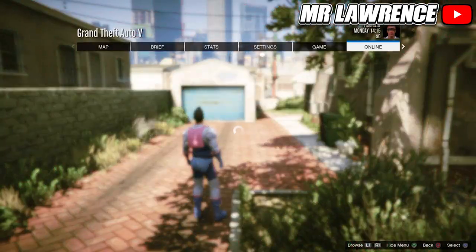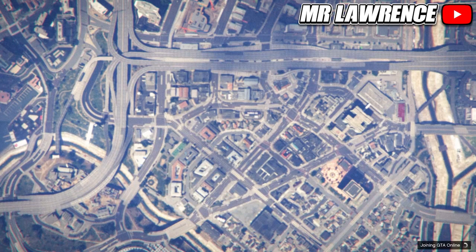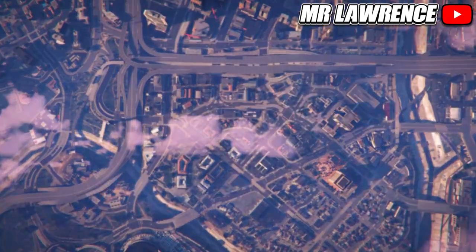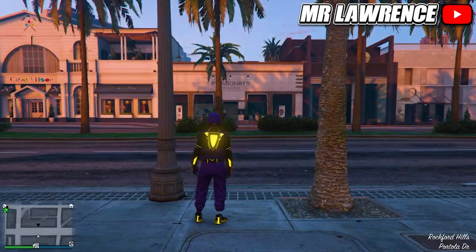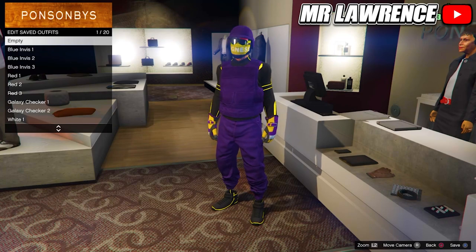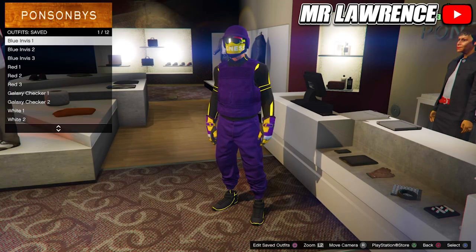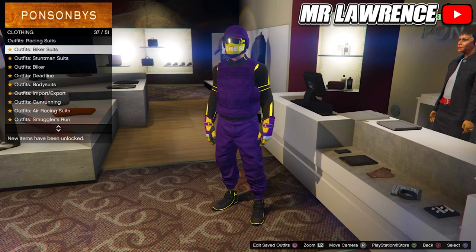When you are in story mode, go straight back to online. Once you are back in online, you will still have the outfit that you wanted to keep, so just save this outfit in slot number 20. If you did everything correctly, the other outfits are also transferred over. For the first modded outfit, go to the biker suits. Now you can equip any of these outfits.